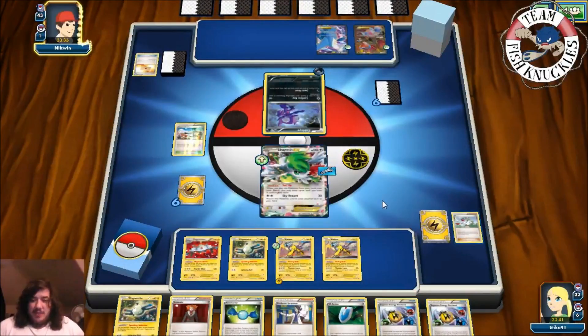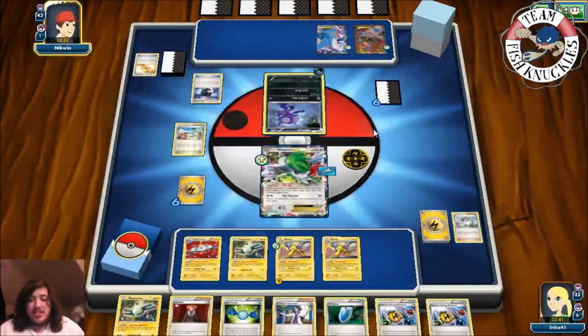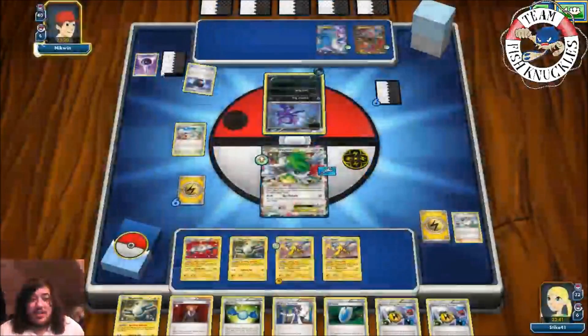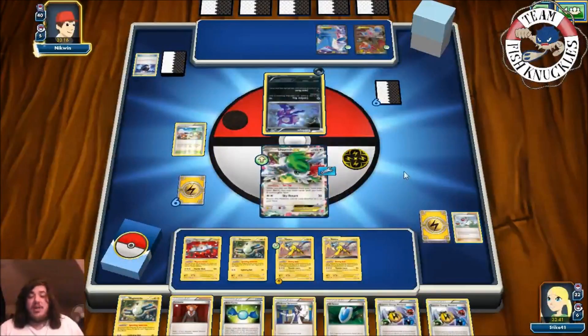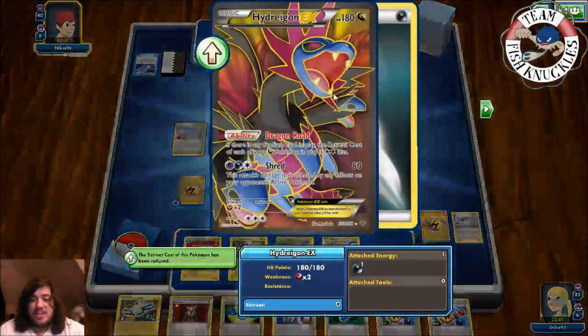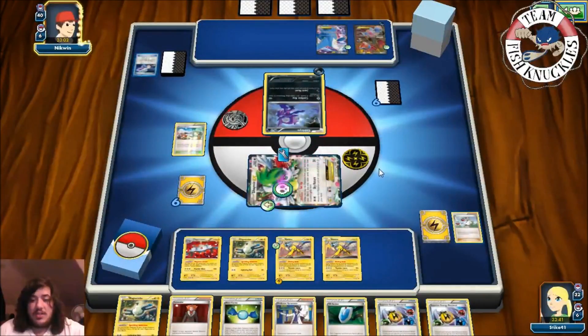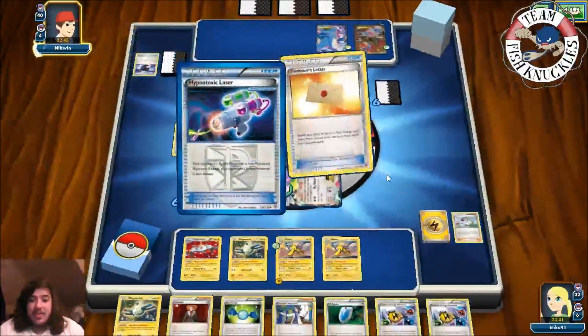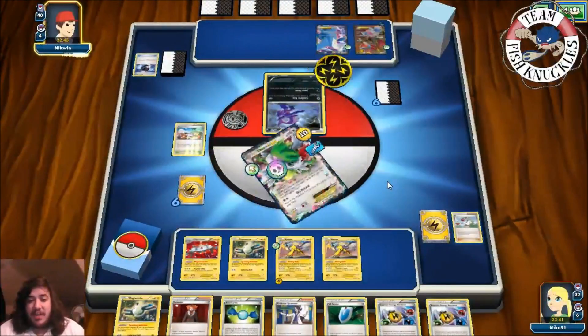We see a Latios coming down with Fast Raid, and a Battle Compressor discarding three cards from their deck. This is an interesting deck — Sableye, Hydreigon giving Dragon Pokemon free retreat, and there's a Ho-Oh deck! Hypnotoxic Laser puts our Sableye to sleep, and Dark Energy goes to Hydreigon. On our turn, we draw into N and play it. We get another Raikou but we're still energy-dry, so we attach a Lightning Energy to Raikou and Tropical Beach again.